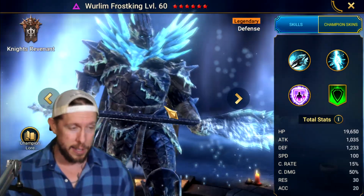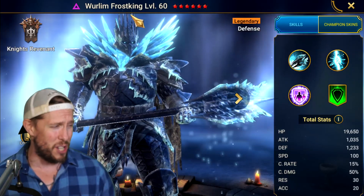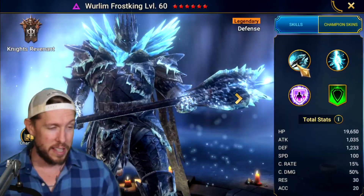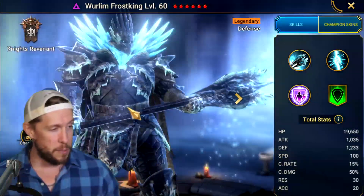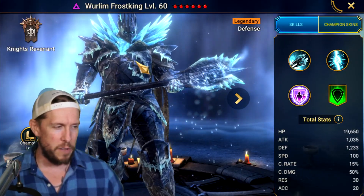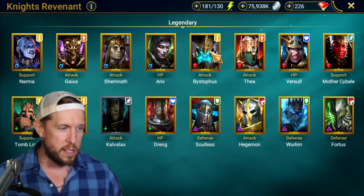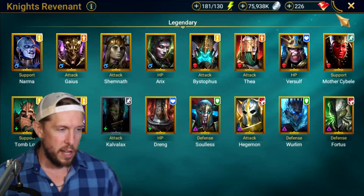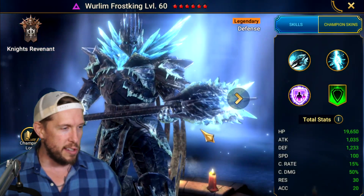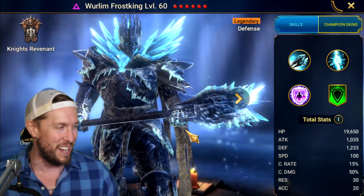Wurlim Frost King is a defense legendary void affinity — and we love and hate void legendaries because they ought to be really, really good. Does this guy deliver? Aesthetically, I'd argue he does — he's always been cool looking. He does seem a little out of place in the Knights Revenant faction though. Everyone else there has that creepy undead cult aesthetic, whereas Wurlim looks like he belongs somewhere else entirely.